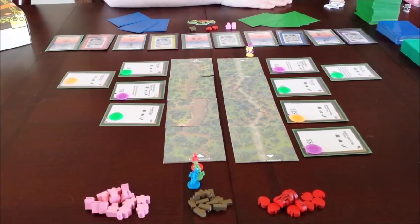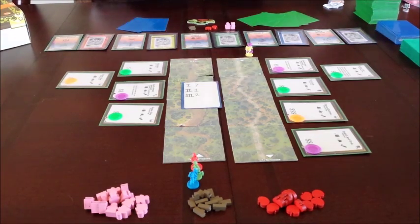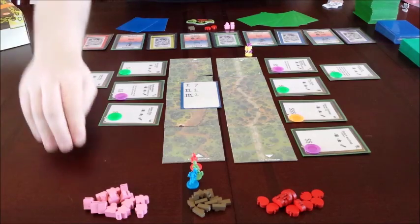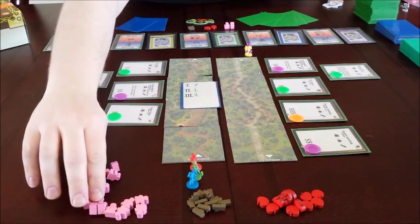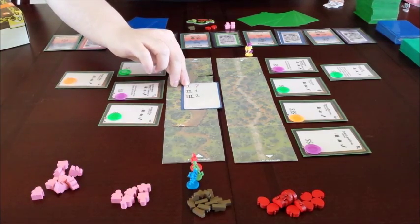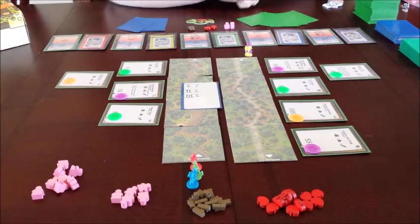The first interesting thing about On Their Merry Way is the resource phase. Each turn, players will choose one of their three resource cards and play it, which allows them to take resources three times in turn order during that phase. As players take resources from the shared pool, they dwindle down to the point where there could potentially be fewer resources than a player's ability to take them, in which case they cannot take that resource and must take one of the other two or draw cards from the deck.